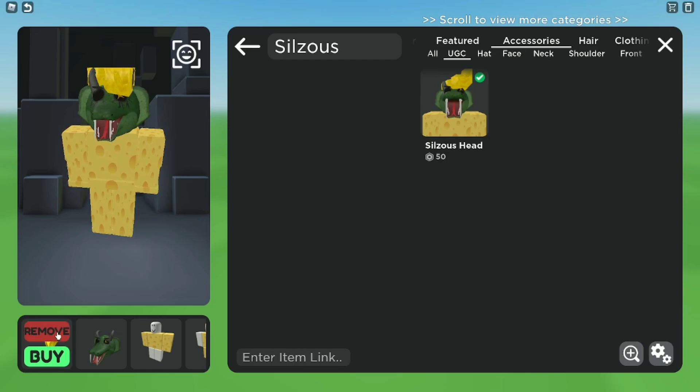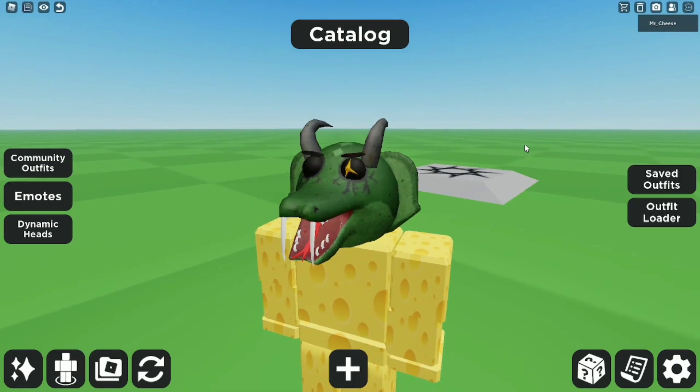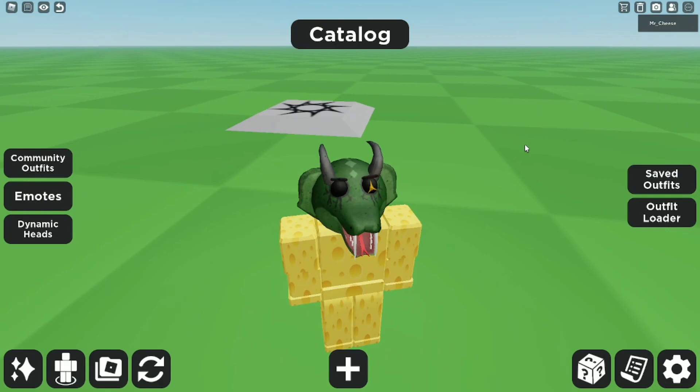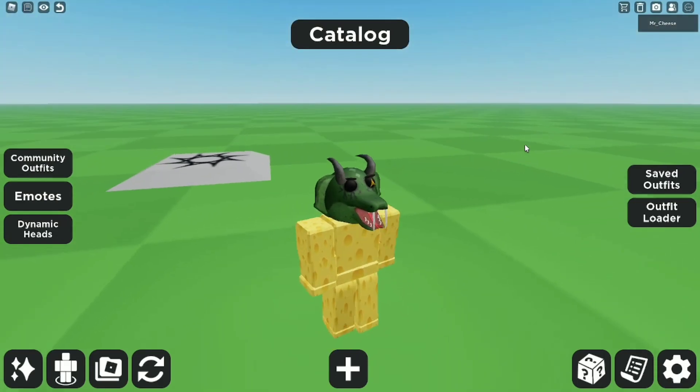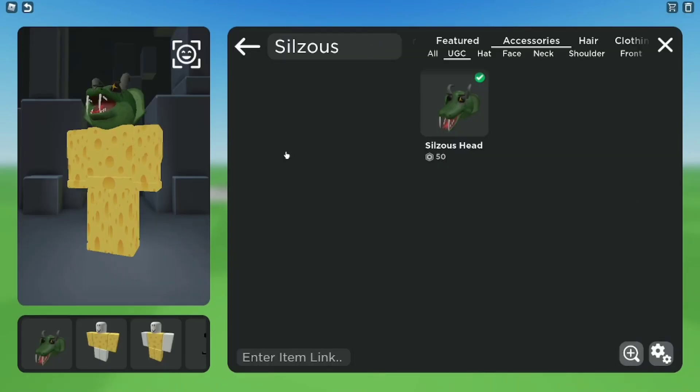Look at this — let's remove the cheese head also. Look at it, this looks crazy in my opinion, I love this UGC. Everybody that makes them is like an absolute legend, I think they should make more of this. But yeah, this is a cool start, but we still have a lot more to go.